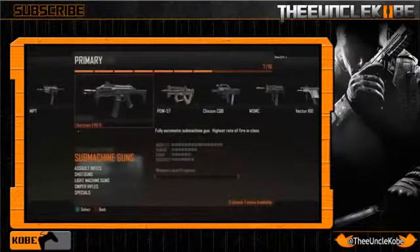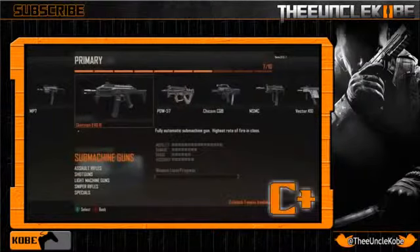Next we have the Scorpion EVO 3, and this gun takes a big hit in the stats department in every way possible — actually having the worst stats in all categories. It is 33% weaker than the MP7 with a damage of 8, 40% weaker at long distance with a range of 6, and 30% less accurate with a score of 7. However, this gun does boast the highest rate of fire out of all the SMGs in the game. With that being said it may still be a viable gun to use, but as of right now I give it a C plus.